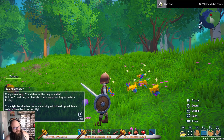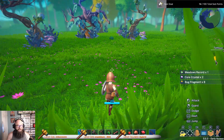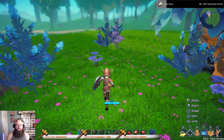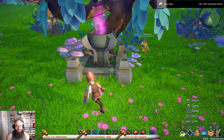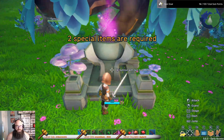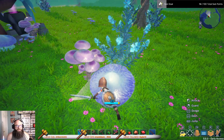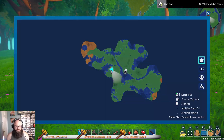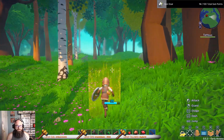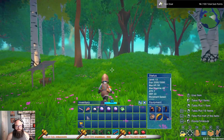Don't rest on your laurels — there are other bug monsters. You might be able to create something with the item drops. Let's head back to the city. I bet I can summon him again — I can. Let's go back to the city.